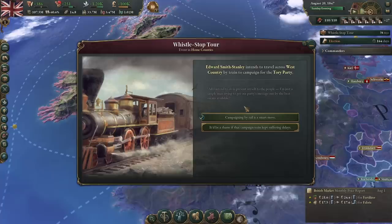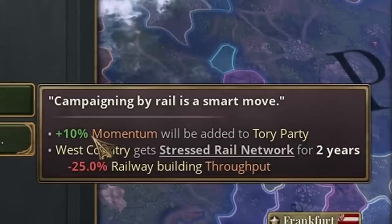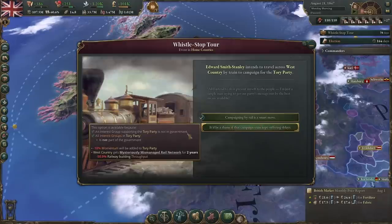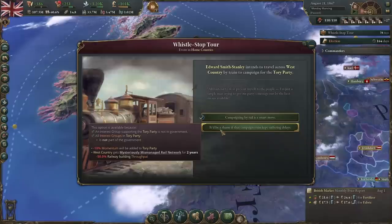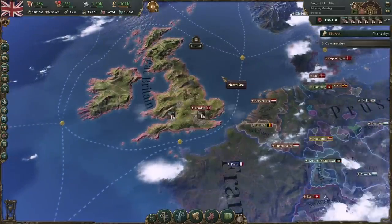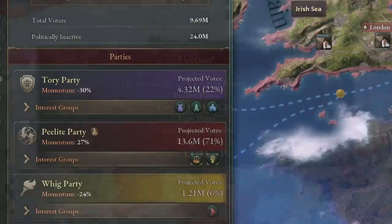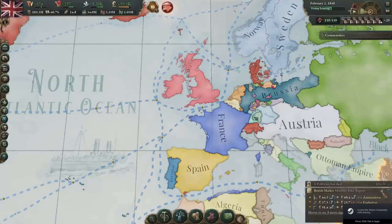The Tory party wants to use our trains to campaign for their party. If we agree, we get a bit more momentum for them but our rail network in the West County will be 25% less efficient. If we say no, they lose momentum but we get a mysteriously mismanaged rail network that's 50% less effective. So I guess we have to agree — that is very sly on their part. But it is another election. It looks like the other guys are going to win with 71% of the votes — yes, the Tories did lose! Thank God for that, because that was very snaky.